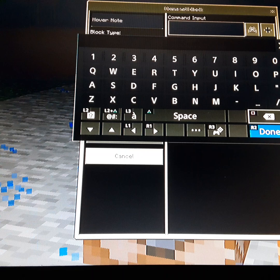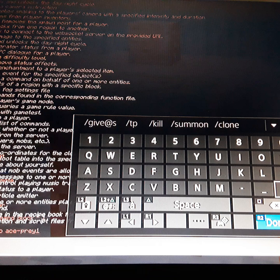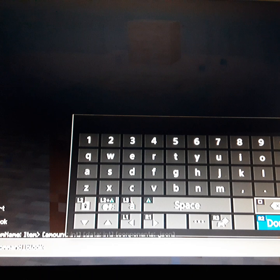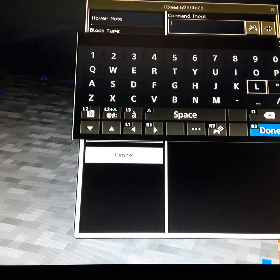Today I'm going to show you how to get a command block. You go into chat, then you click slash give, then command block — take away that space, press done, and then you have a command block.